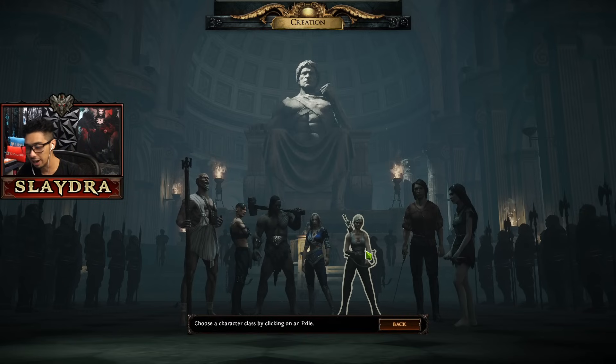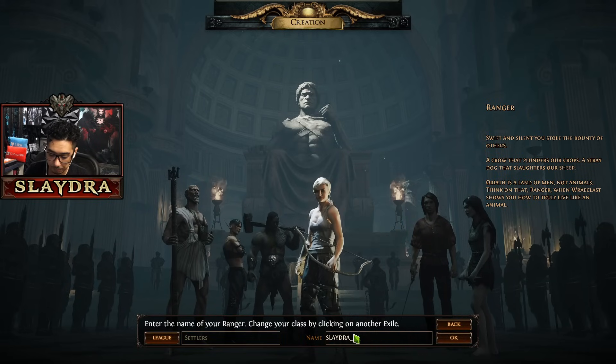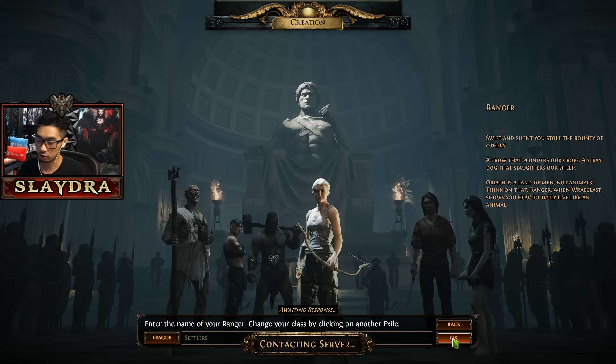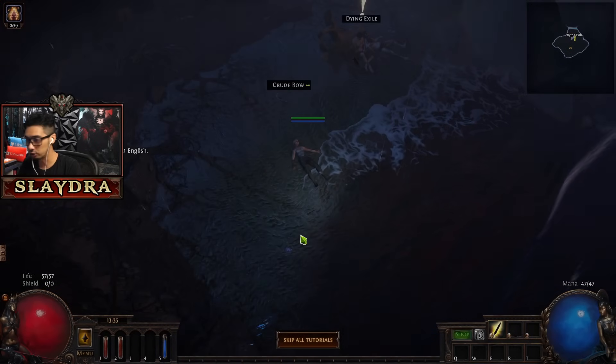If you want to change things later, that's fine, but create a Ranger. You have to type in the name of the character. I'm going to name it Kalg just so I know what league it is. Make sure that we have Settlers selected - that's going to be the new season, otherwise you don't get the new content.